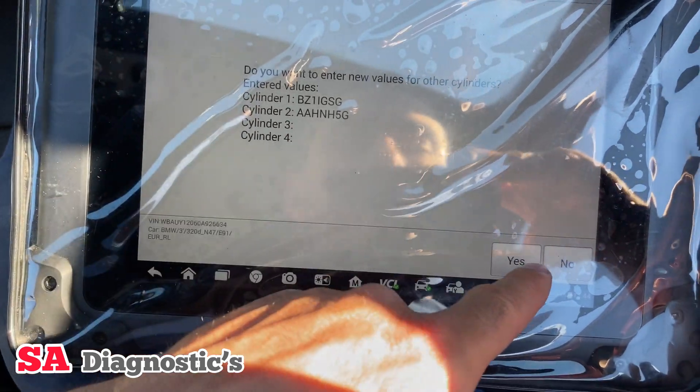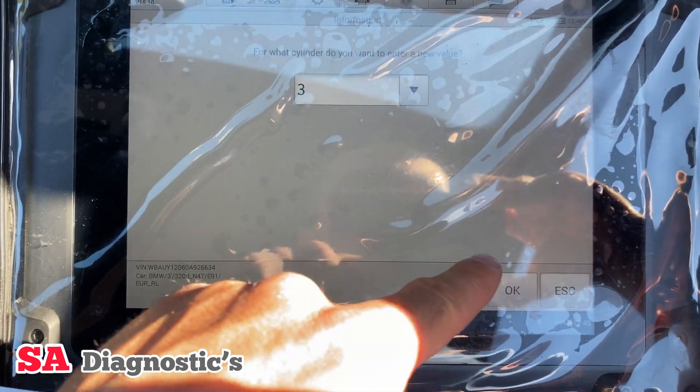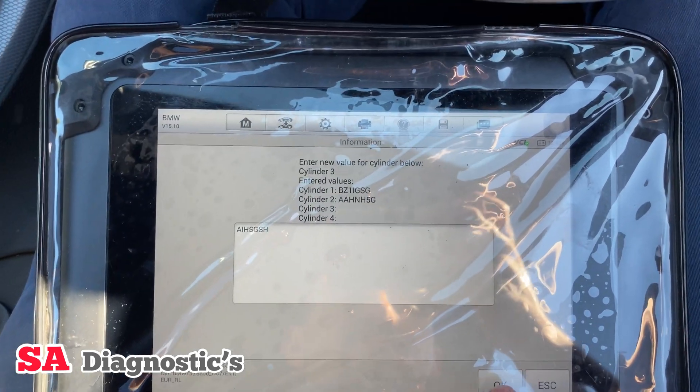Now we're doing number two, which is this one here. That is done — press OK and that's happily done. It tells us there's more, and tells us which one again — number three this time.